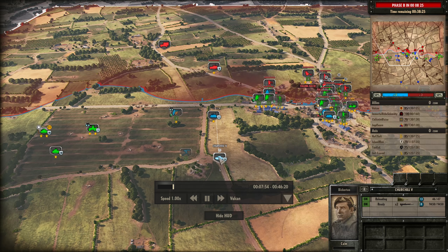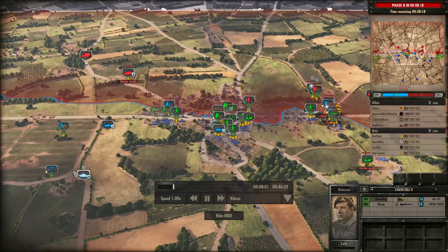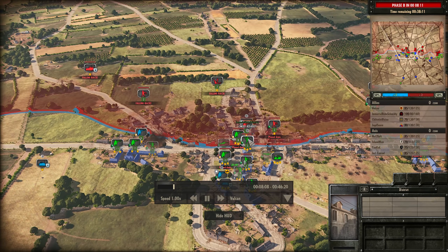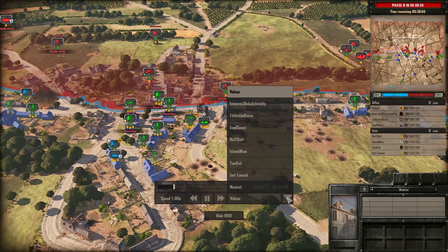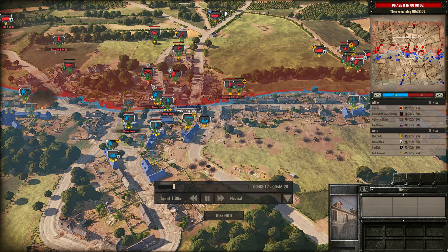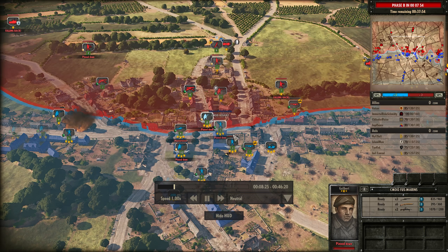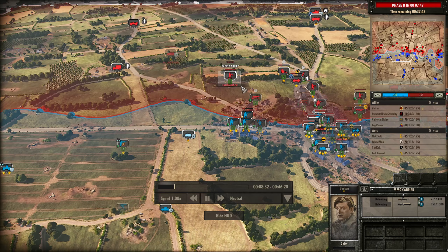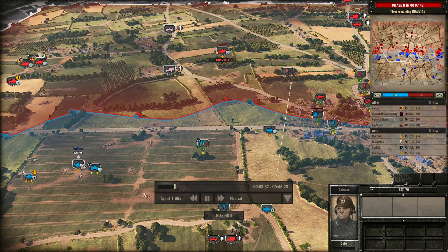Schmitty does manage to take out one of the Stoss Troops currently engaging the Panzergrens, but a Flammpanzer is now coming in from Jarl Conrad — a bit of a double team coming into the town. We also see Jarl Conrad on the right side with Tankol pushing in. I lose my Command Carrier and one of my MMG carriers as well. Now it's just a matter of trying to push up, with my Churchill 5 engaging the 251. Ideally what I want to do with the Churchill is get behind the town and cut off the road, which should allow Schmitty to fully hold the town after a short amount of time.